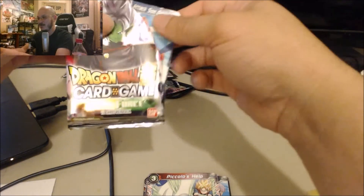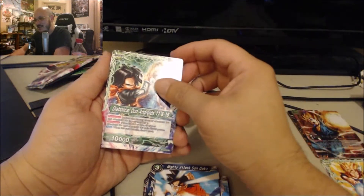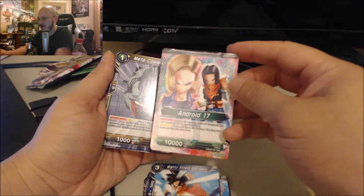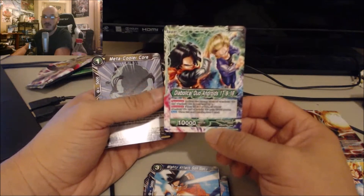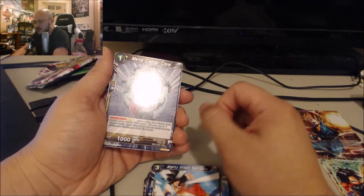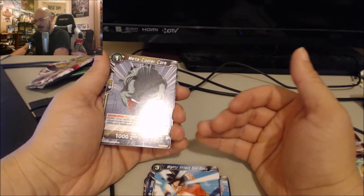The uncommon cards include Mighty Attacks Son Goku, and then there's the Android 17 and 18 leader card — I've gotten this one before. The back looks really badass. If this were a super rare it would have made a really good card art.